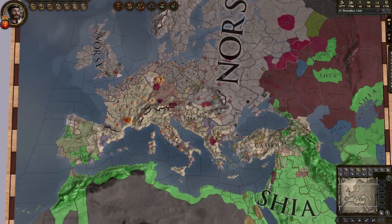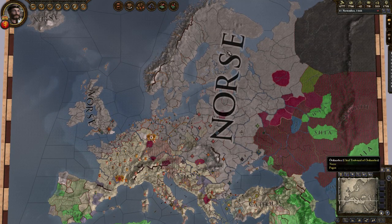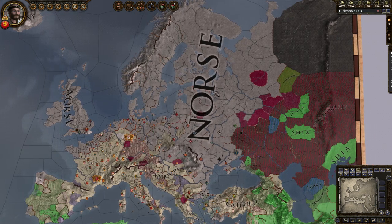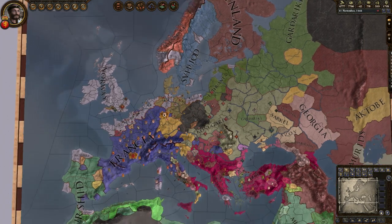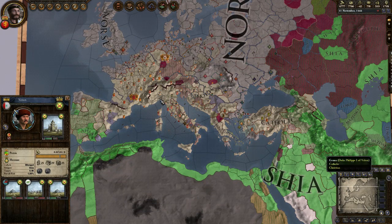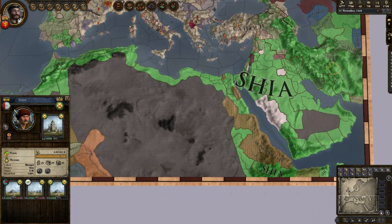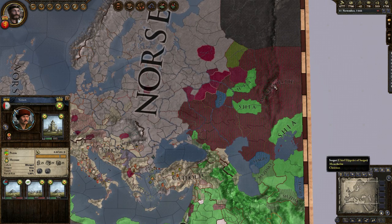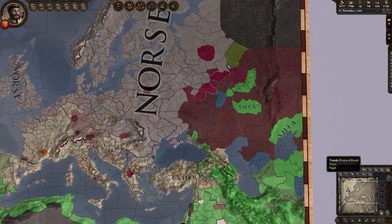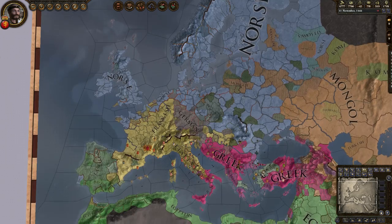Looking at the religious map mode, the world is divided into three or four parts. The northern parts are dominated by the Norse religion, which was reformed by me. In the middle we have the Catholics. The Orthodox are no longer in power in their traditional regions. We also have the Muslims, pretty much dominated by the Shia Muslims, and to the east some Orthodox heresy.